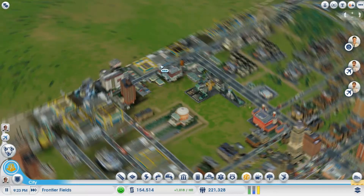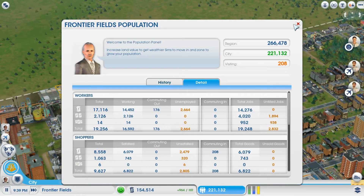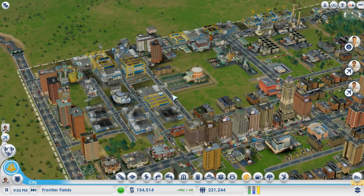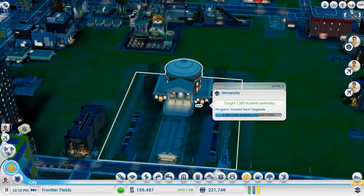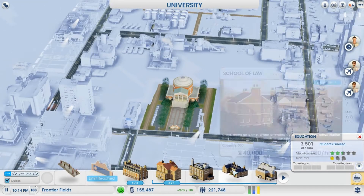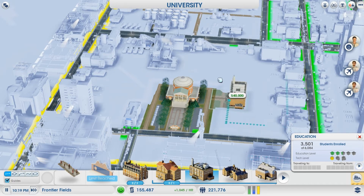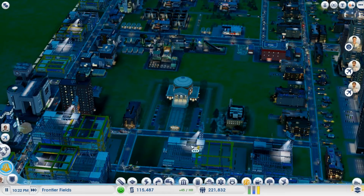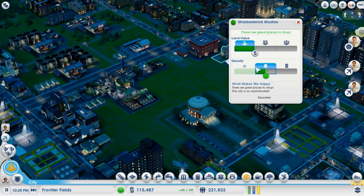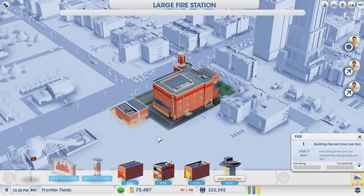Look at this expansion in the industry — this is all going to be high-tech stuff. 221,000 residents. We have a large amount of unemployed low-wealth residents; I'm thinking that's because all of our tech is upgrading to higher wealth jobs. Let's do an upgrade — the first one should be our School of Engineering. And now let's add our hazmat unit — hazmat garage.